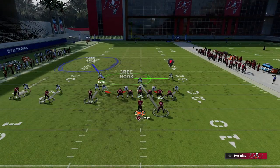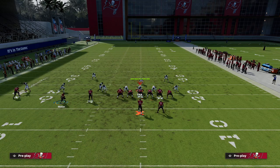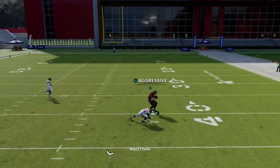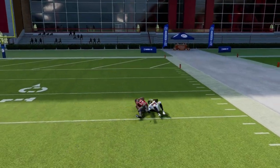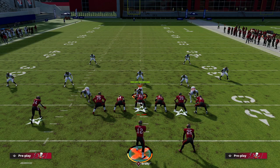If they have a defender in a deep path and another in an underneath zone, you force their user to decide: guard the corner or guard the deep post where you can aggressive catch for a potential one-play touchdown. Those are some man-beating concepts out of Trips Tight End that I like. Press man is going to continue - it's honestly the best way to play defense right now. Master these motion concepts and you can really give man some trouble.